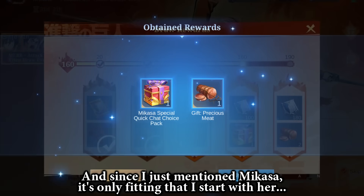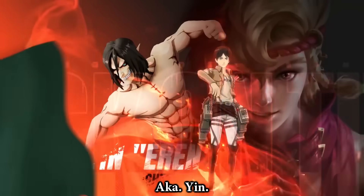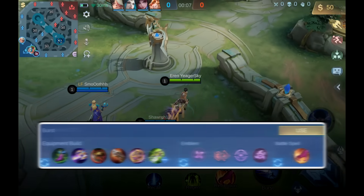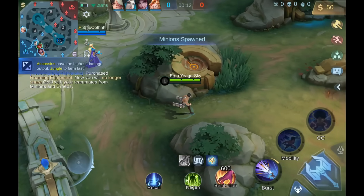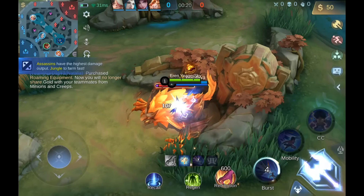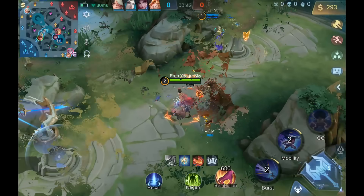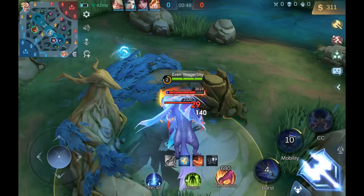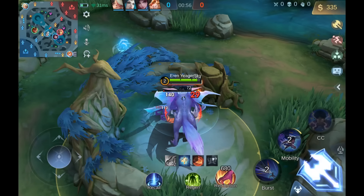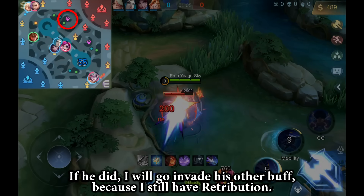Anyway, let's jump into the gameplay right away. And since I just mentioned Mikasa, it's only fitting that I start with her — boyfriend Eren, aka Ying. You can use the first skill when there are 3 seconds remaining for the buffs to spawn. Since their jungler went for the lethal, I was wondering if he used Retribution for it. If he did, I would go invade his other buff, because I still have Retribution.